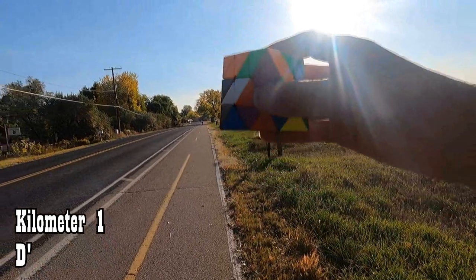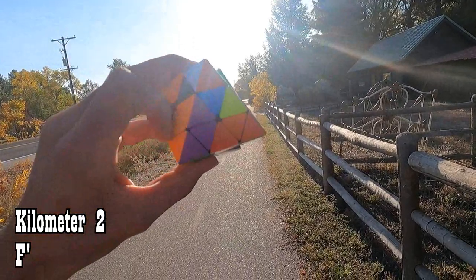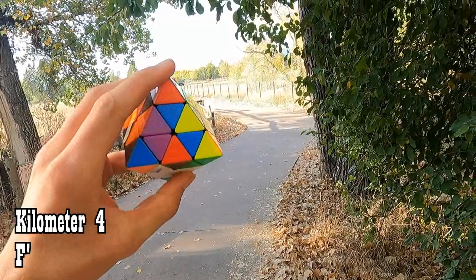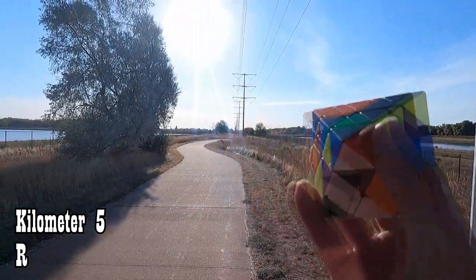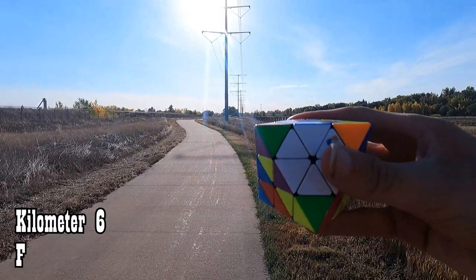At my first kilometer I'm going to do my first move, a D prime. Two kilometers, F prime. Three kilometers, D. Four kilometers — and I think I just inhaled a gnat — F prime. Five kilometers, R, and I hear some electricity buzzing. And for six kilometers, I'm going to do an F to finish the first center.